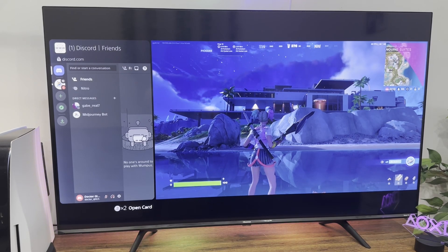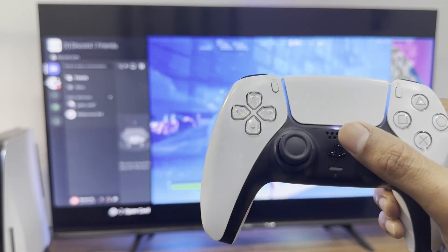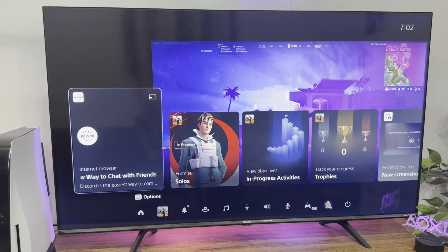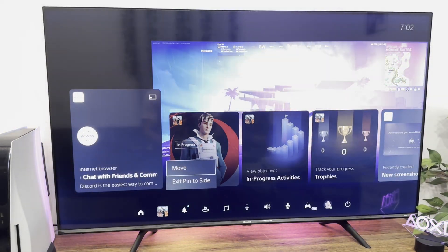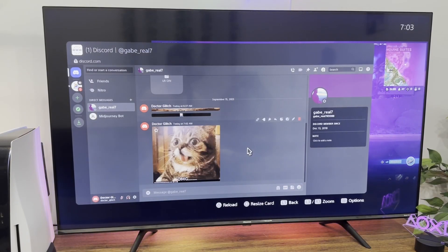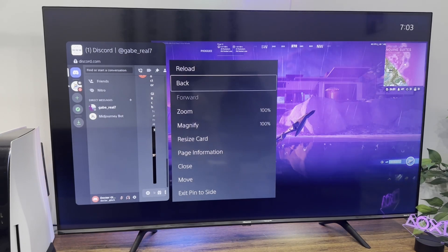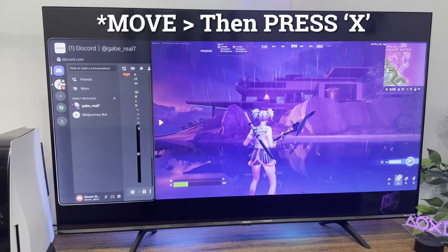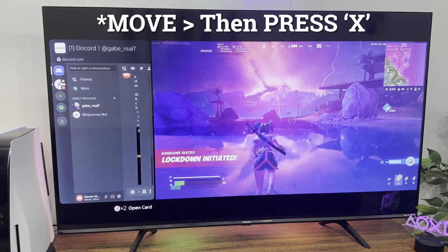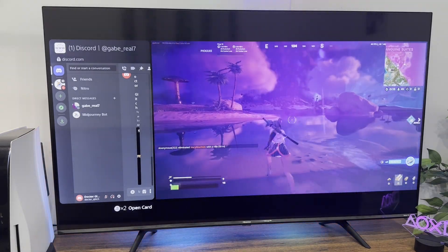Now during your gameplay, if you wish to drop a message mid-game, press the PlayStation button on your controller, select internet browser from the available cards, compose your message and then send it. Now once you do this, returning back to the game is slightly nuanced. What you want to do is press Options on your controller, choose exit pin to side, and then right after, select pin to side once again. This is going to ensure a smooth transition back to the game.